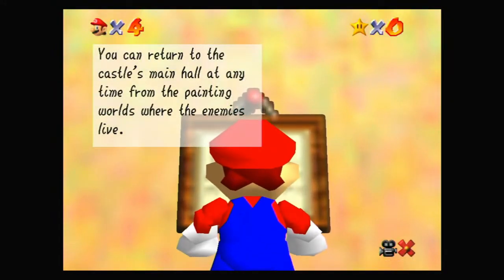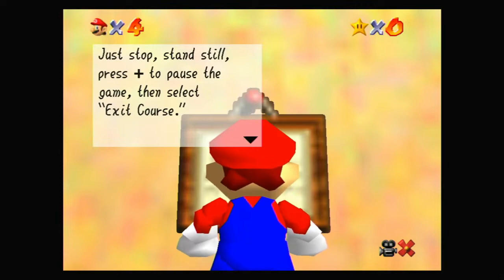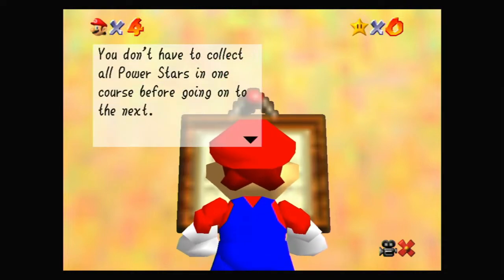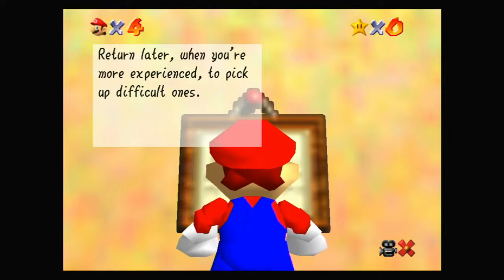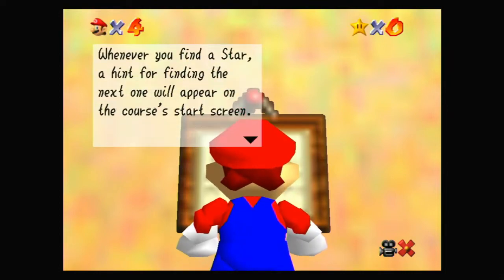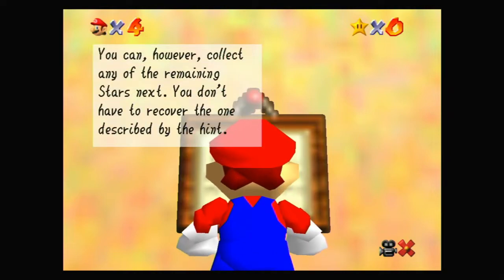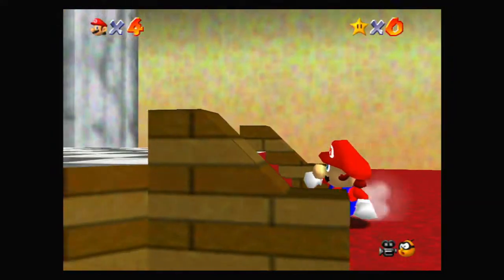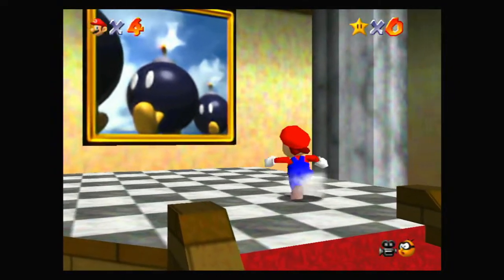You can return to the castle's main hall at any time from the painting worlds by pressing plus to pause the game, then selecting exit course. You don't have to collect all power stars in one course before going on to the next — return later when you are more experienced to pick up difficult ones. Whenever you find a star, a hint for finding the next one will appear. Note that sometimes which star you select when you go into a level will actually change the level slightly.